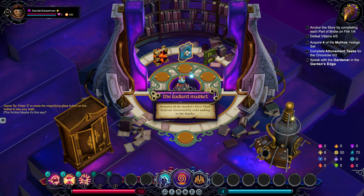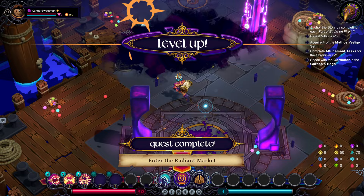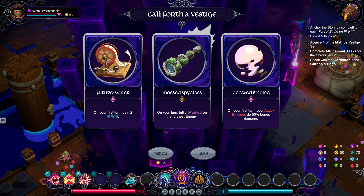So Silent Promenade, Radiant Market, Gardener's Edge. We do need to go back to the Radiant Market. Let's go there. We probably need to go back to the Silent Promenade for the Burrowers. But this is fine — we've got ourselves a potion. It's not a great potion.